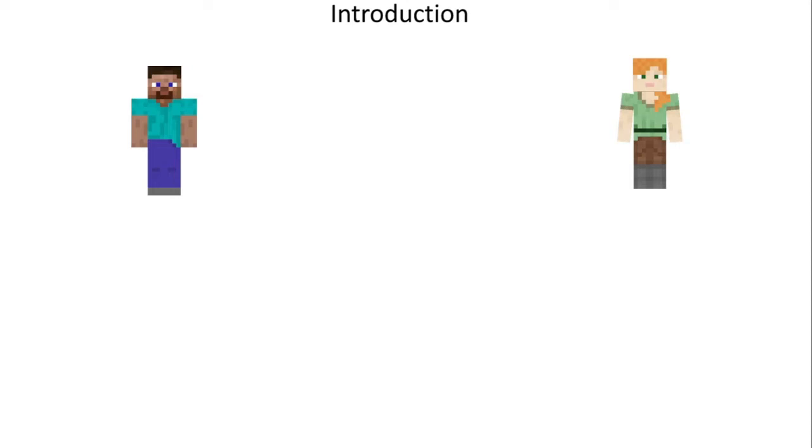Hey everyone, welcome to a new Executable Items tutorial. In this case I will show you how to create an item that will swap the position between the player and the target.